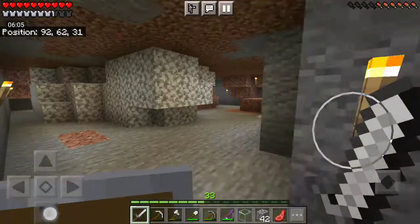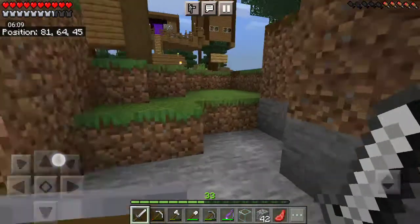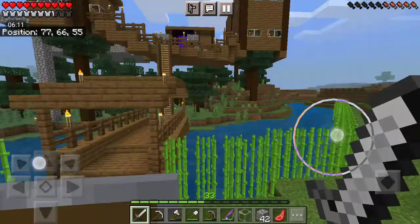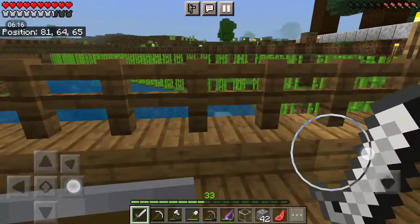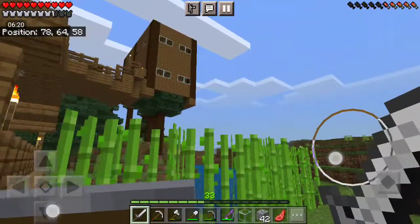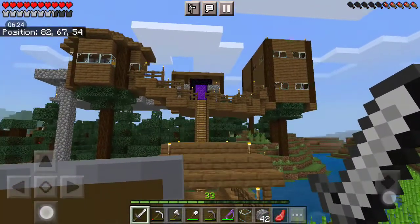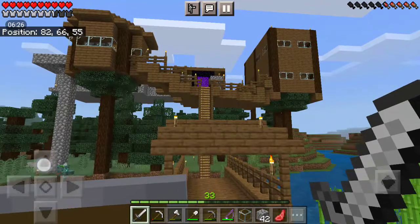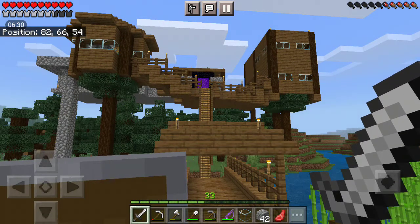I've done some bit of mining for cobblestone and stuff. Alright, that's pretty much all I have to show right now. If you guys really want to see the nether, there's really not much in there — just a bunch of torches and stuff. But yeah, that's all for this tour of my survival world. I'll see you guys next time, goodbye.